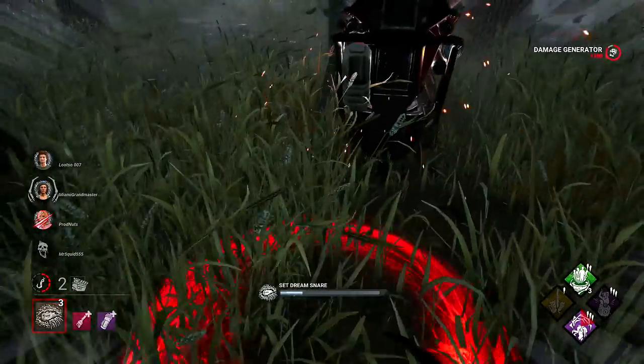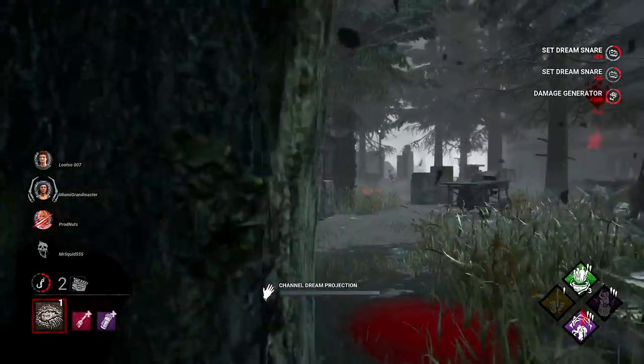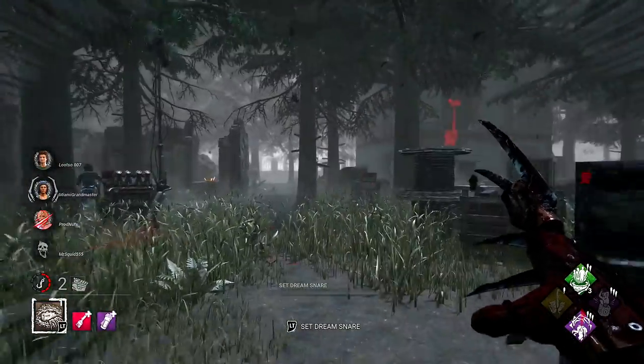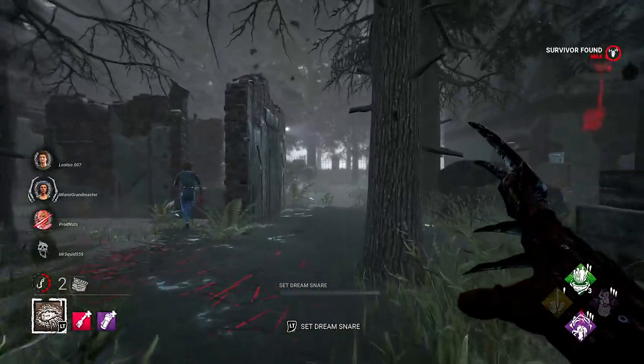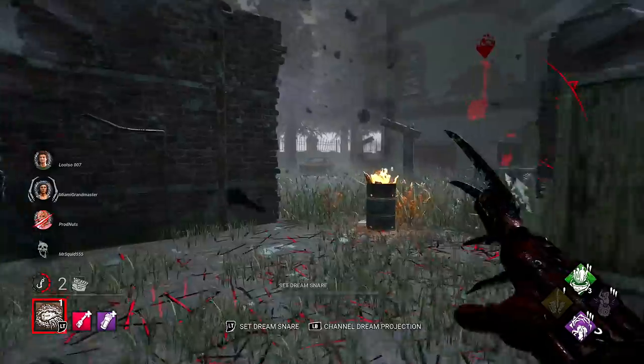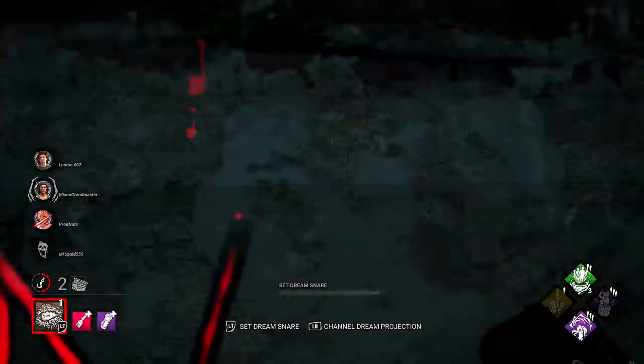In my mind right now I'm thinking three gens are close to me - I need to prioritize these three gens: the one in the top building, the middle one, and the one beside me. Here's the guy - exactly where I thought he would be when he was rotating. He didn't turn and go the other way - bad mistake by him. Now I can concentrate on him. I hate when the snare doesn't drop when I need it to.